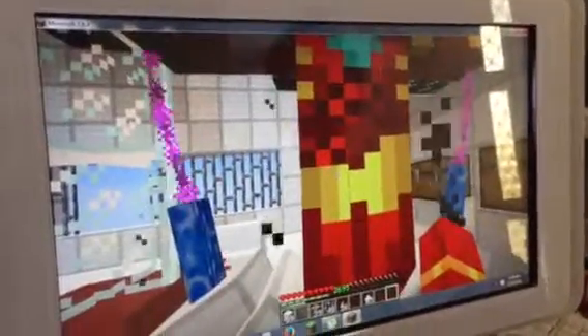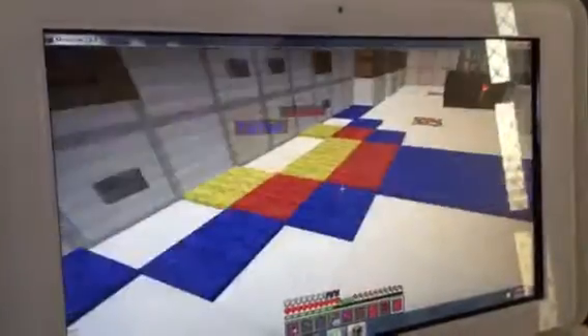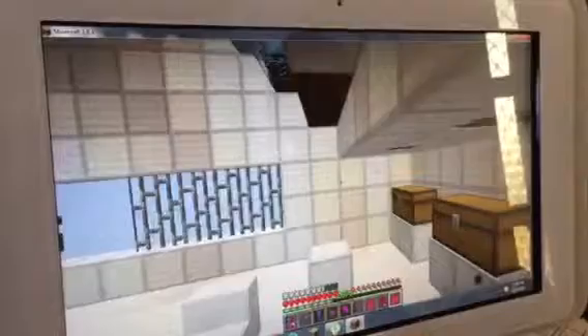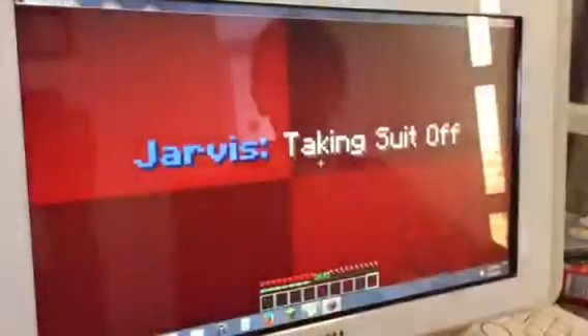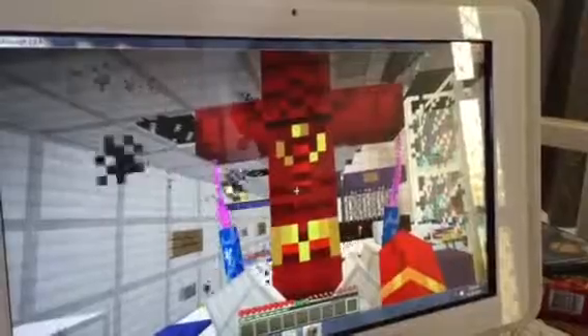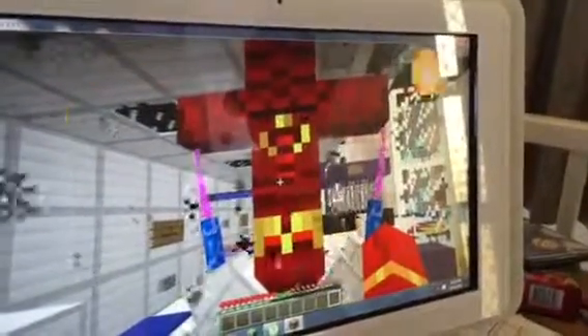I'll show you how to get into it and then end the video. You actually jump into it and then the suit comes on. To take it off, just stand back here, and then the suit comes off. See you guys in the next video — I'll be doing how to fly it. See ya!